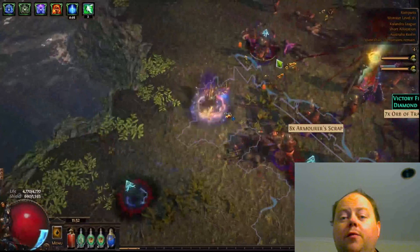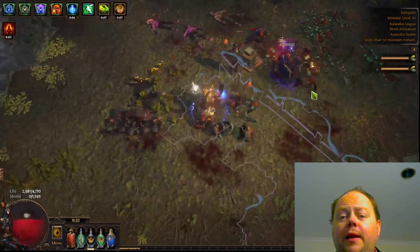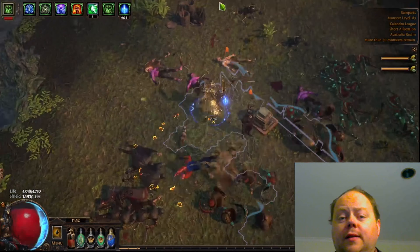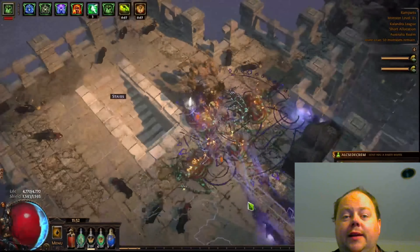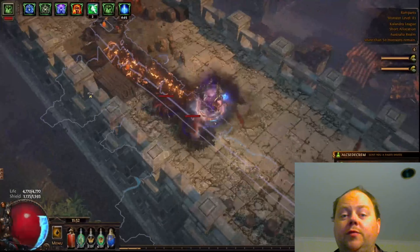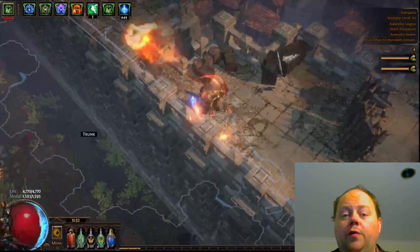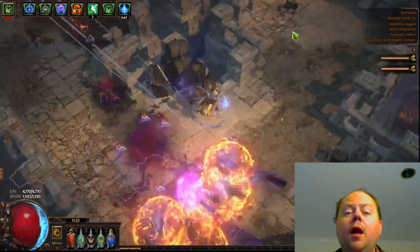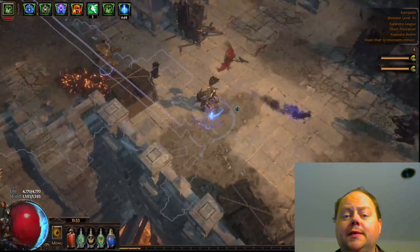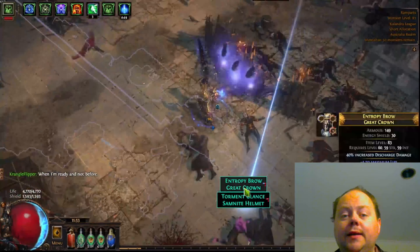These are extremely underrated in trade league — I was paying only 10c for each memory, and each has four uses. I feel like they should probably be around 30c. They are meaningfully worse than purified breachstones, which are faster and safer. If you're just getting started, the slams from the incursion bosses aren't particularly dangerous, as you'd know from doing the Temple of Atzoatl.